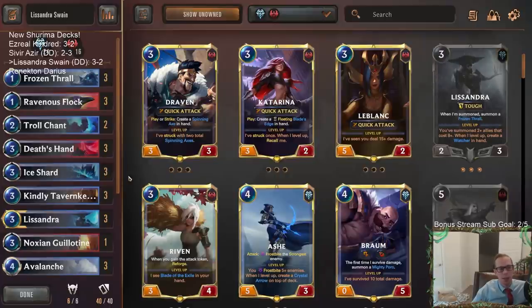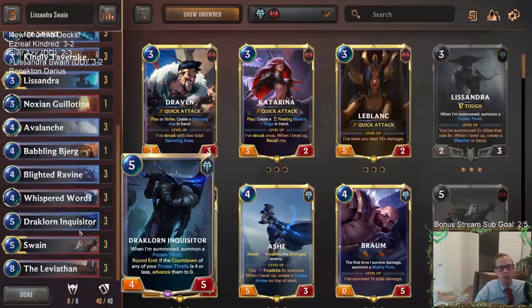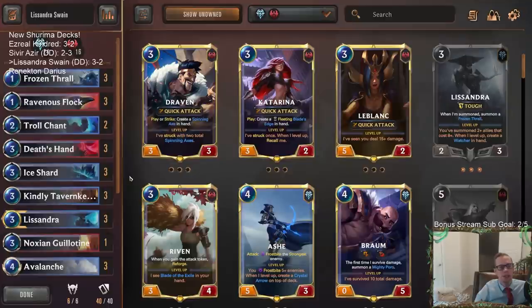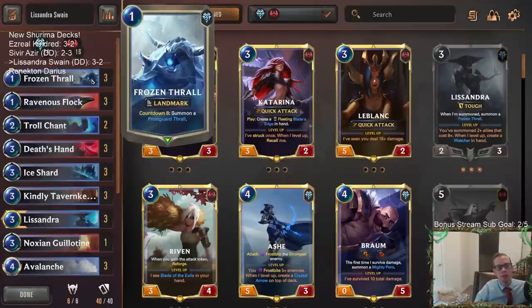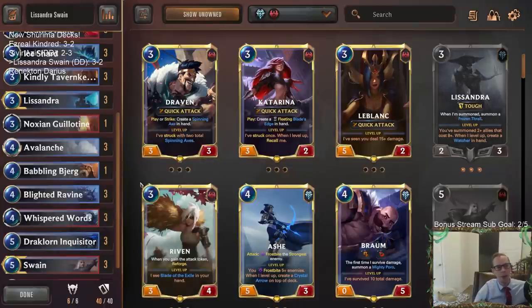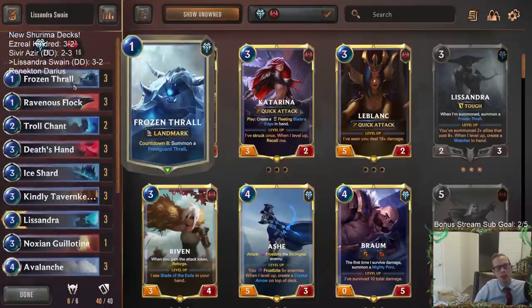Good games here — we'll take a three-and-two in ranked, always a positive record. I liked this deck; this is a real fun one to play. If you like playing control and sweeping up the board, go for it. Look for Frozen Thrall in your opener — it really increases the power of your deck if you have Frozen Thrall on turn one so that your Dark Lorn Inquisitor gets the 8/8 on turn five or turn six. That's really important.